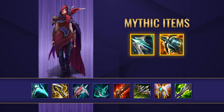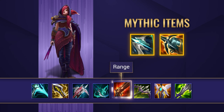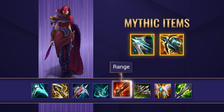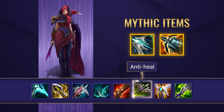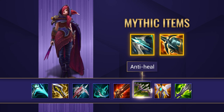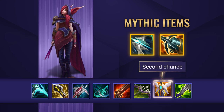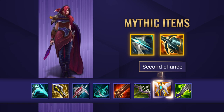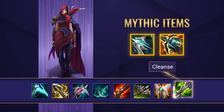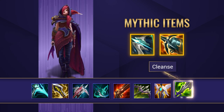For some common attack speed items, Phantom Dancer gives Xayah an attack speed steroid which works super well with her bursty kit design. Rapid Fire Cannon will give you an extra bit of range to catch out or finish off your opponents. Mortal Reminder is a great item if you need some attack speed alongside its anti-healing capabilities. For defensive options, Guardian Angel will give you a second chance when getting focused by hard engage and assassins, usually picked if your ultimate just isn't saving you enough. QSS or Mercurial Scimitar give you a cleanse versus any hard CC abilities and also give you a little boost to your magic resist.